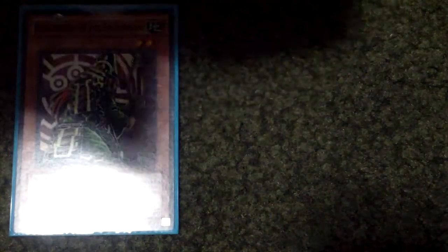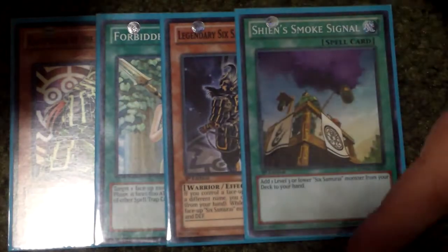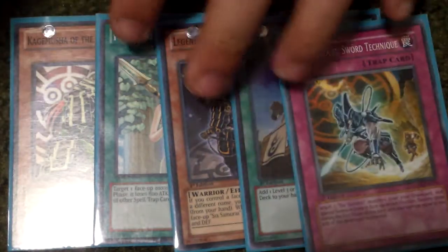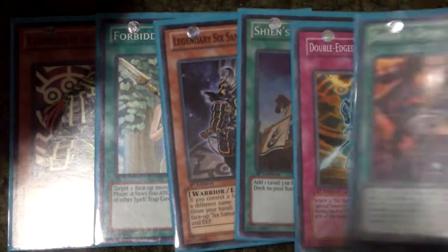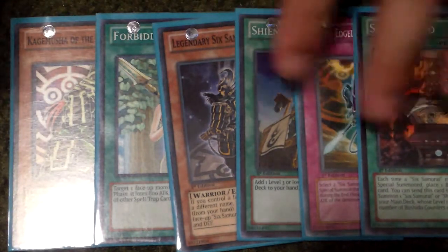So that'd be one hand — Kagumisha, Reinforce Lance, Kizan, Shien's Smoke Signal, Sword Technique, and Shien's Dojo. That must be another really good hand.